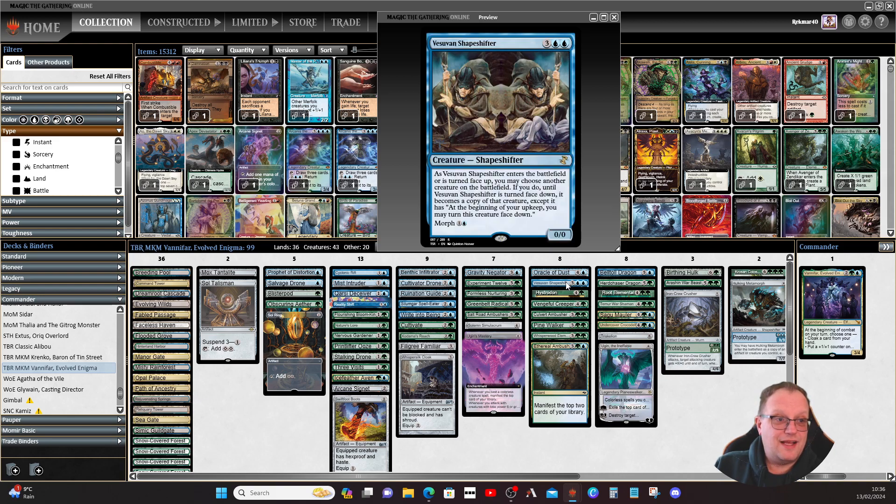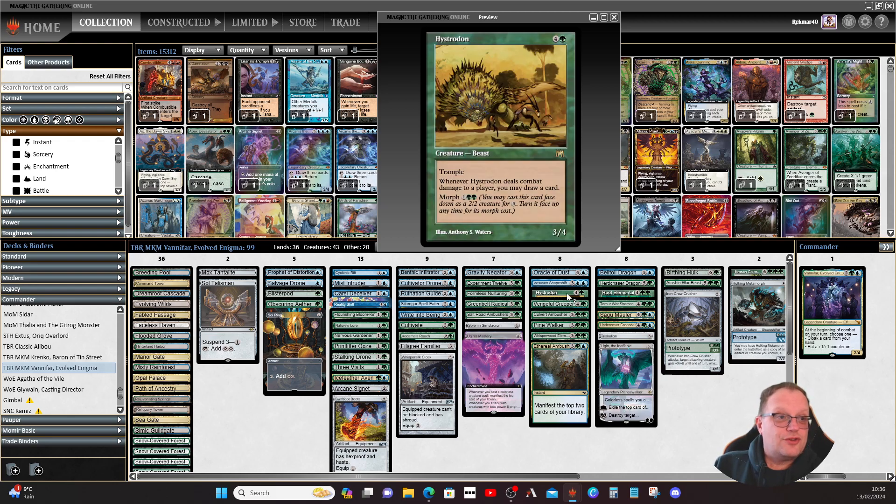Vesuvan Shapeshifter: play it face down and when you morph it, copy the biggest threat on the battlefield — a commander, anything at all.